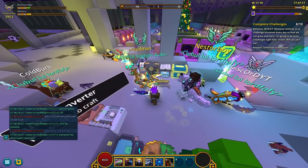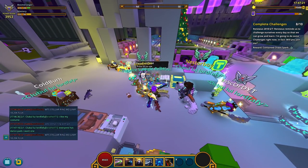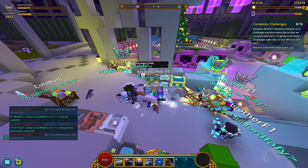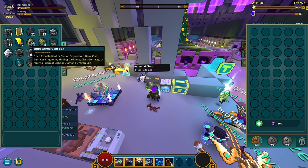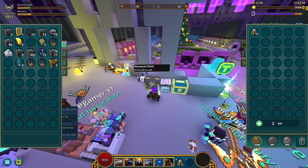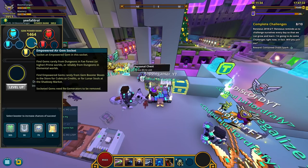I just typed in chat that I wanna buy a stellar ring with physical damage — hopefully somebody's gonna have one, not with magical damage. Let's open some empowered gem boxes, and maybe we're gonna get lucky and get an empowered air gem, that'd be cool.